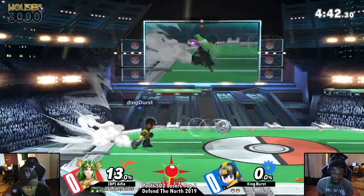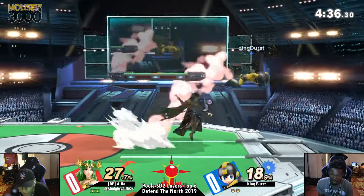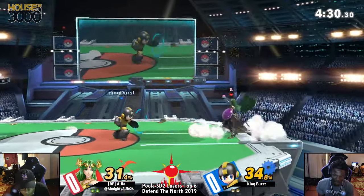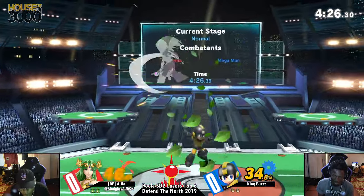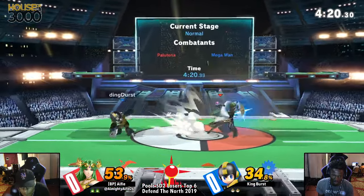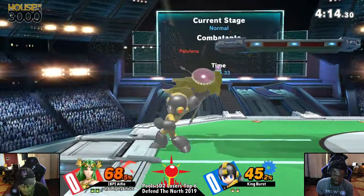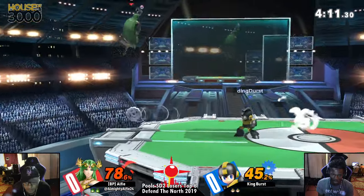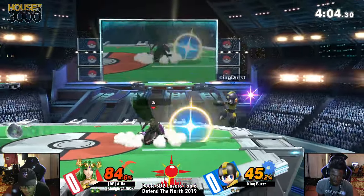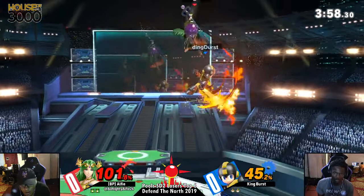We're already at the 4 minute 40 second mark. Two stocks down, one stock apiece — I think we're in for a long haul on this one. The thing about Palutena is that she can be explosive, and Alfie is trying to create these opportunities, but King Burst is doing such a good job holding this pellet wall and metal blade Leaf Shield wall. Burst has recognized that in a lot of these air-to-airs, he's just been putting Leaf Shield out, and Alfie keeps getting hit by it. He'll just keep doing the Leaf Shield and win the long run.